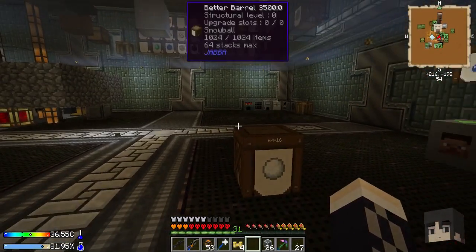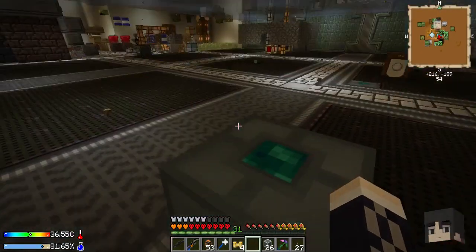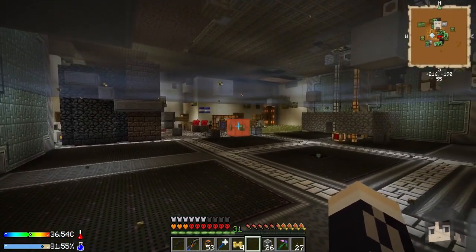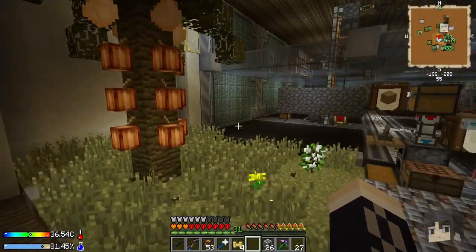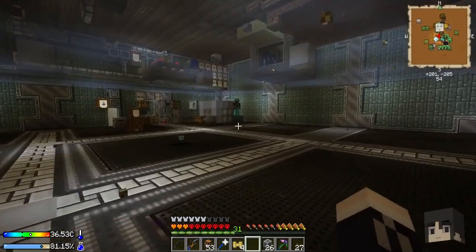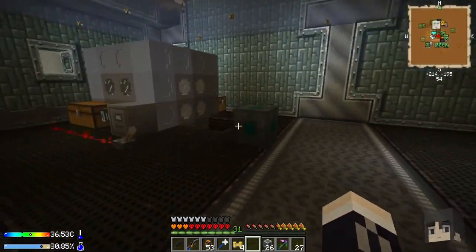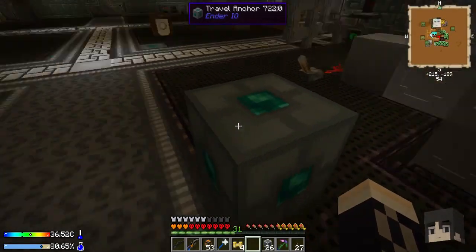You have to actually be on the anchor and looking at another one - jumping off knocks you off the first one. We'll have to place them around carefully, but anyway, travel anchors aren't too bad to make.